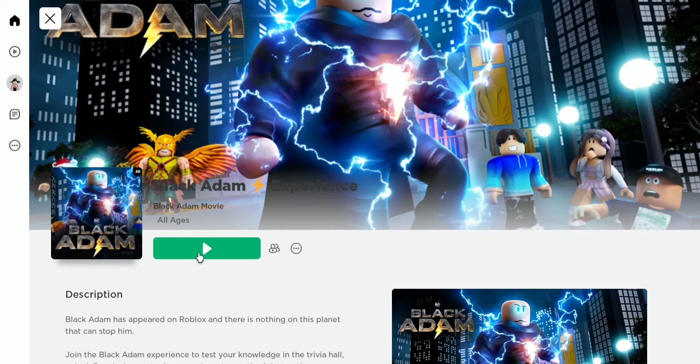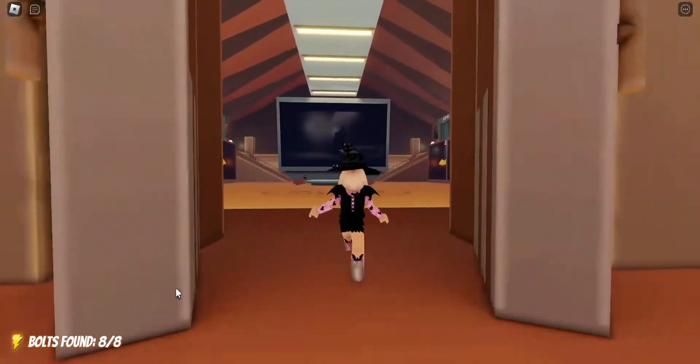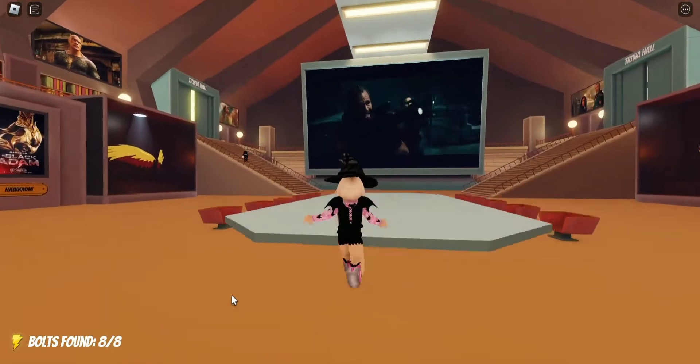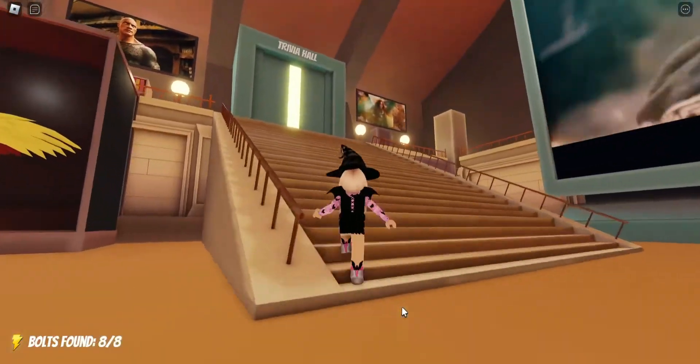So let's go ahead and enter the game. Once you enter the game you want to come into the theater and we are going to go up these stairs on the left, because we are going to enter the trivia hall and answer some questions.